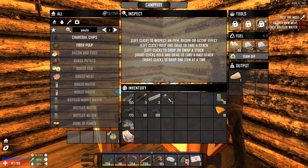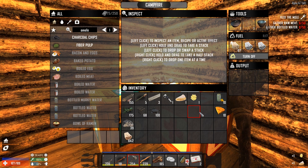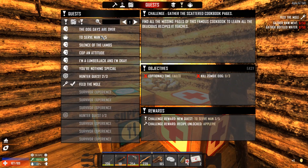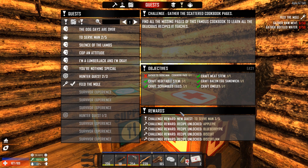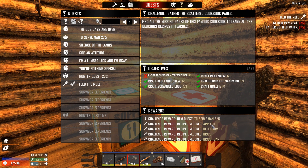And there we go — that should count towards the quest as well. We need the 'Gather to Serve Man' cookbook page 01, so we need another cookbook. I kept scrapping them, so we do need to actually keep it. If I find another one, I won't be scrapping it. So what we're going to get from this is some other recipes. Very nice — I love it, that is so cool.